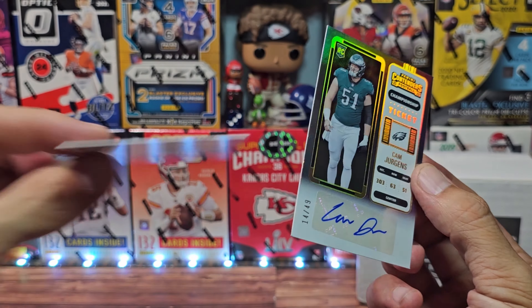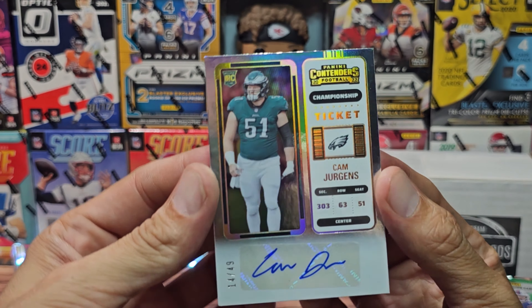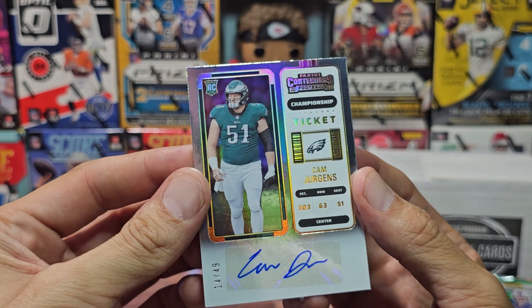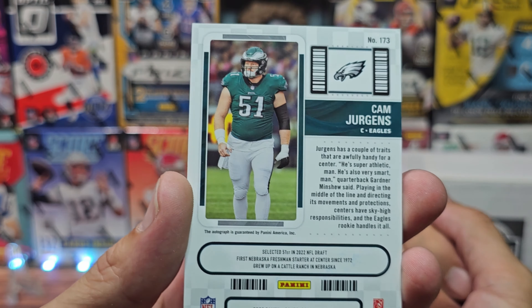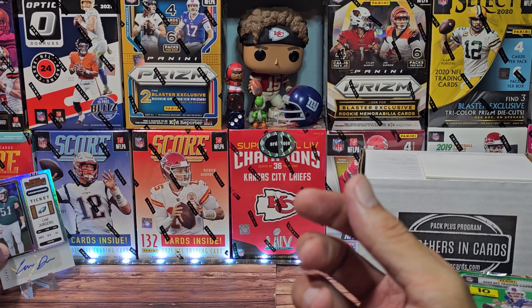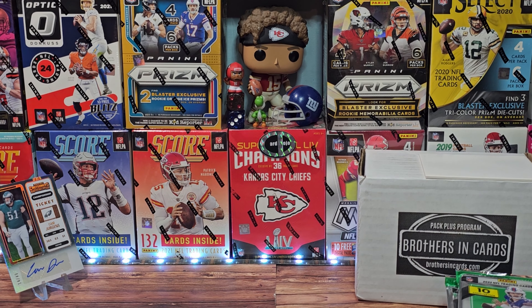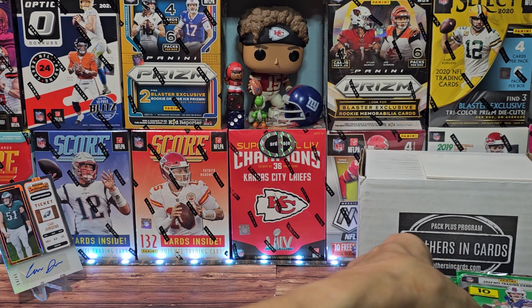A numbered card — not really the on-card auto, but still a nice short print. There's the back — center for the Philadelphia Eagles. We'll stand them up right there. They appeared in last year's Super Bowl, got beat by some team — I forget who.